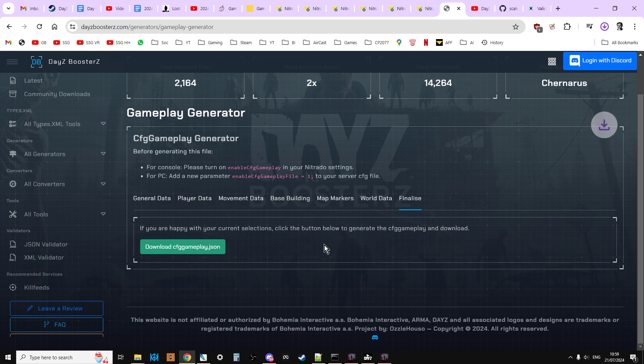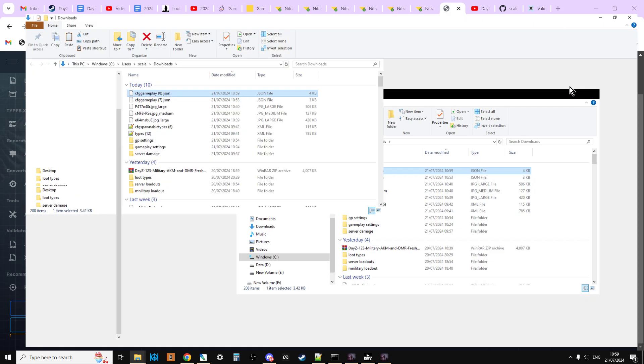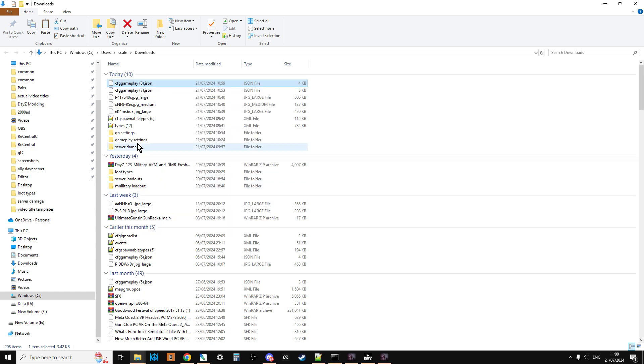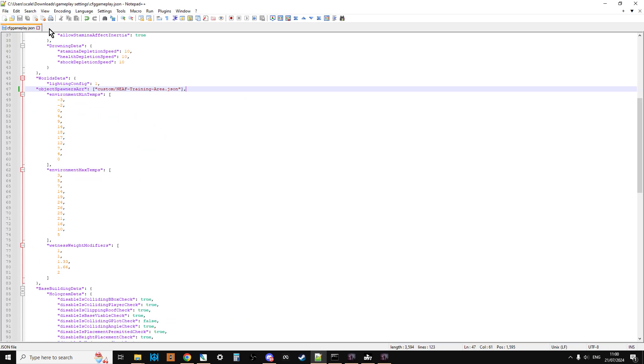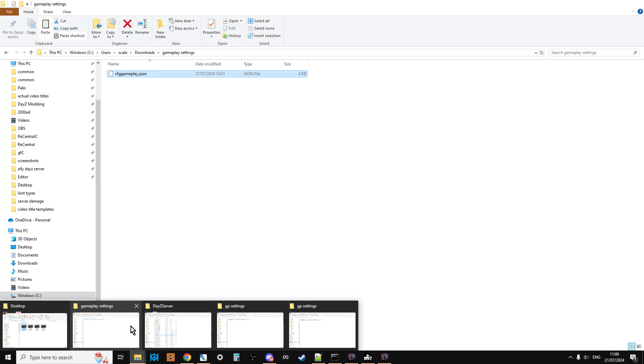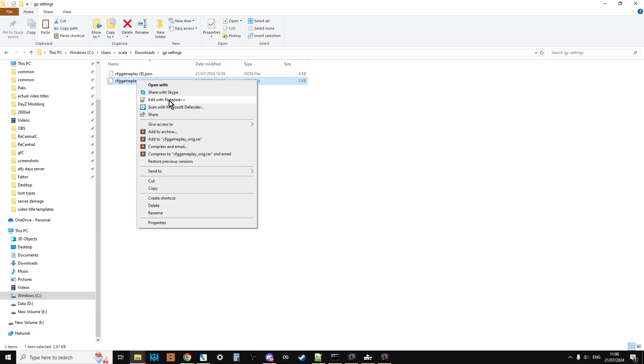Click 'Finalise' and download cfggameplay.json. Find that in your downloads folder, copy it, and paste it into the gameplay settings folder. The original file from our server is number 7 and the new one is number 8. Let's open both in Notepad++ so we can compare them.